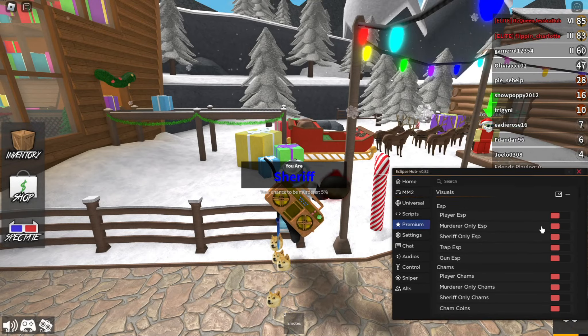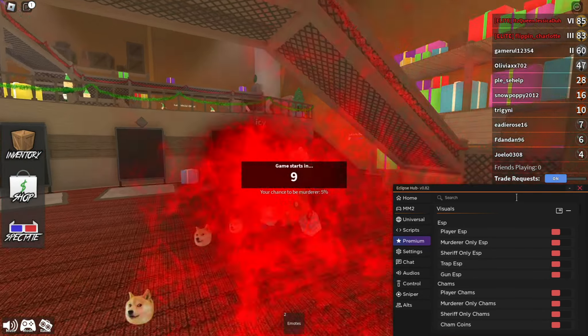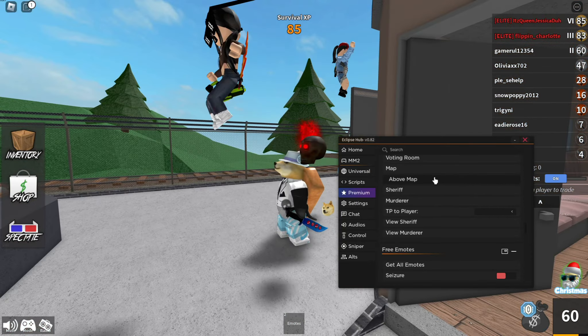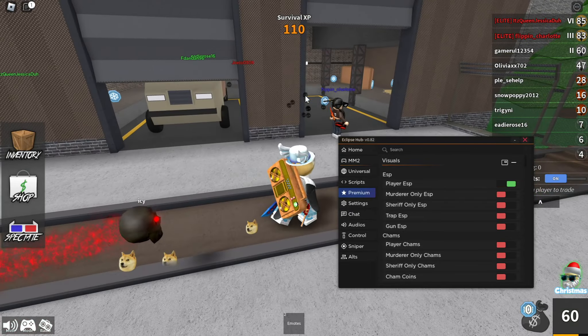You also have auto farm coins, so you basically teleport to the coins, collect all of them, then move on to the next round and keep going until you get a lot of coins. As you can see, I'm innocent this round, so I'm going to click on the sheriff and I just teleported to him.